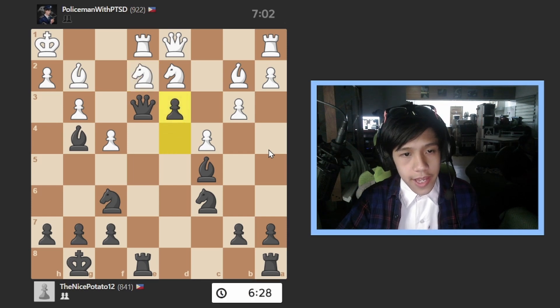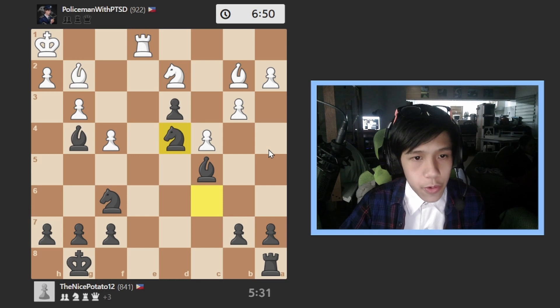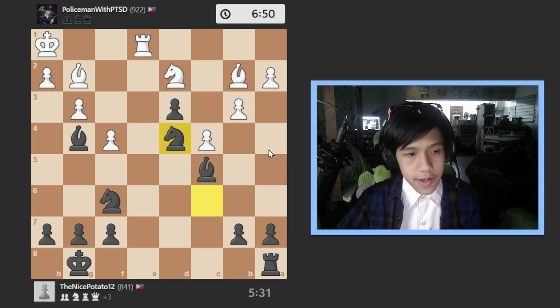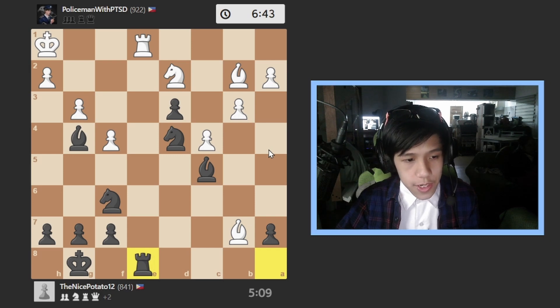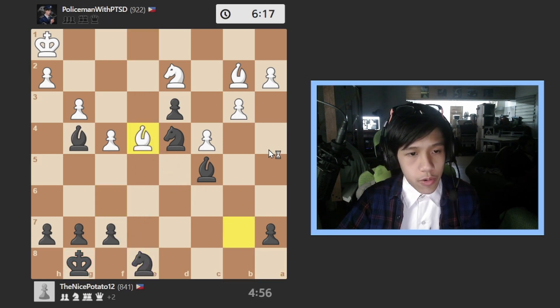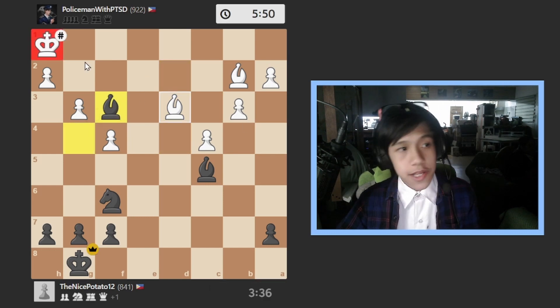I attack the knight, go here, and then just blow up the whole thing with knight to d4. He goes bishop to b7, I go rook to e8 breaking in, and then he falls for the trap which leads to checkmate.